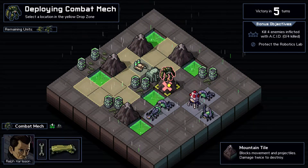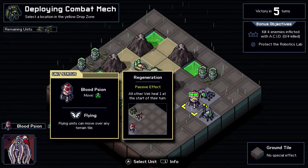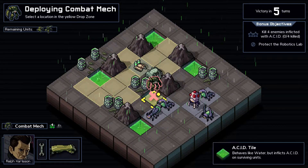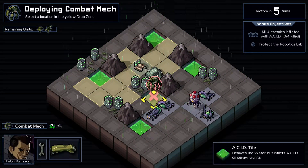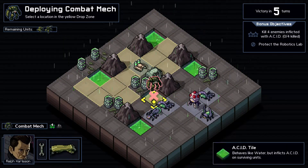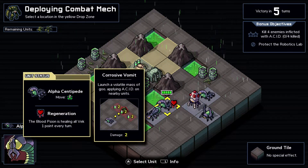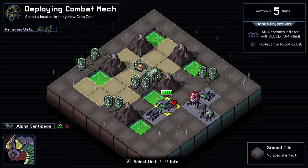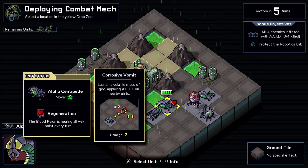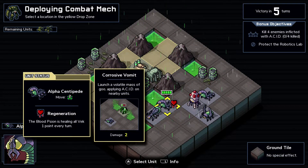The new scion, the blood scion, and other Vek heal one at the start of their turn, so that's not fun. I don't remember whether dropping enemies in acid counts as killing them, but we'll find out soon enough. These guys are nasty - the alpha centipede launches a volley of corrosive vomit, a volatile mass of goo applying acid on nearby units, and it does two damage as well.